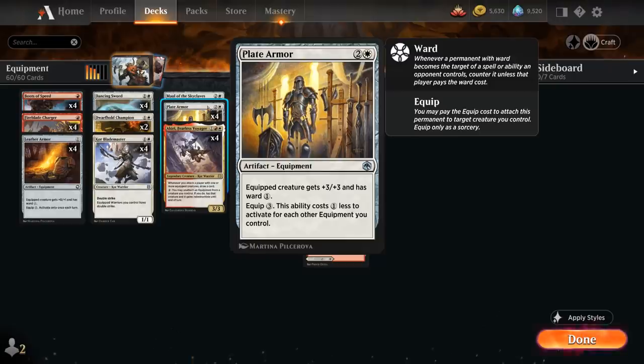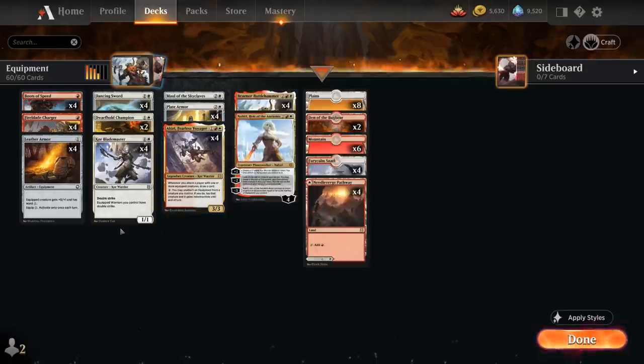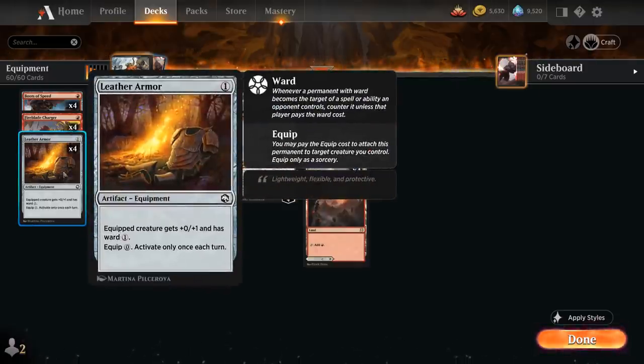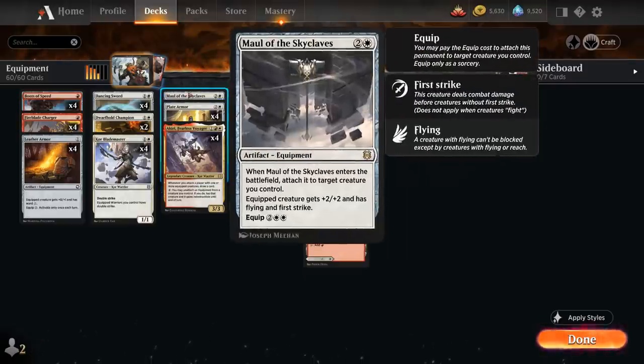At 3 mana, besides Plate Armor, we also have the full playset of Akiri, Fearless Voyager — a 3/3 legendary Core Warrior saying whenever we attack a player with one or more equipped creatures we get to draw a card, so a very powerful card draw engine in this deck. We can pay a white mana to unattach an equipment from a creature we control, and if we do, that creature becomes tapped and gains indestructible until end of turn. Then we also have a one-off copy of Maul of the Skyclaves to give the equipped creature +2/+2, flying and first strike, attaching to a creature right away once we play it, equipping for 4 mana or for free if we have a Braenor in play.